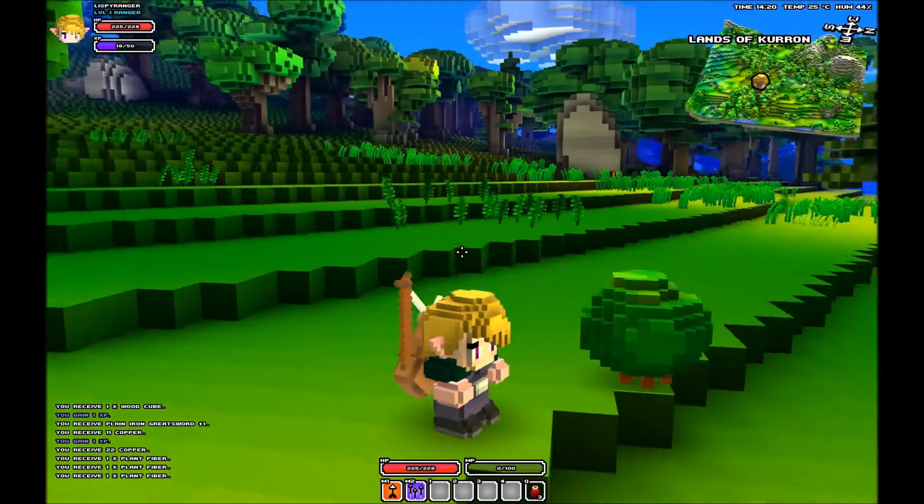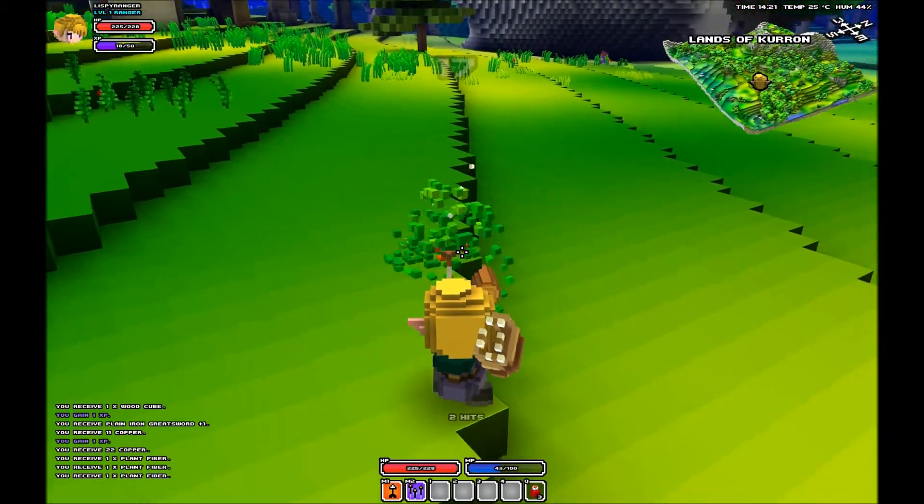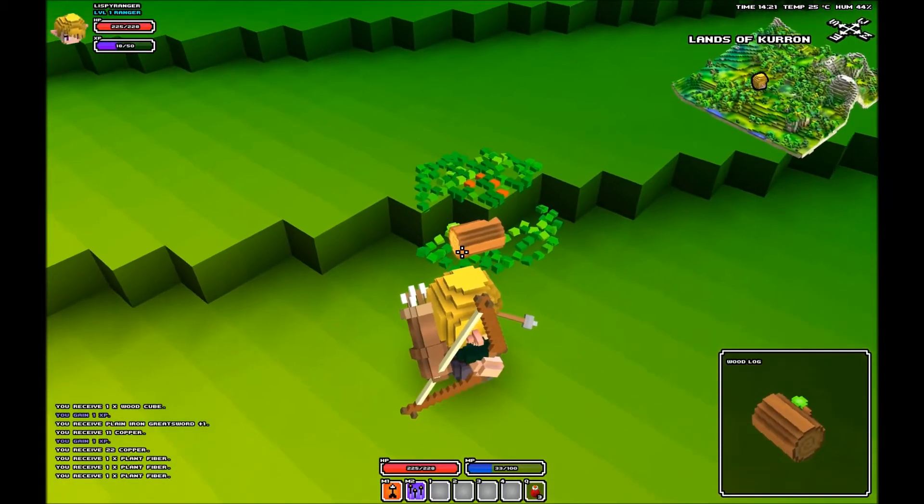Wood can be obtained from bushes like this one, like so. And here is your wooden log.